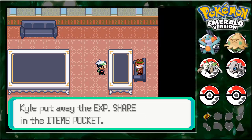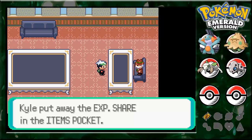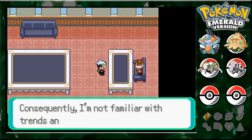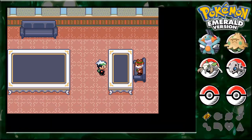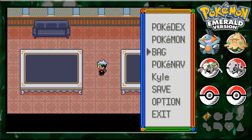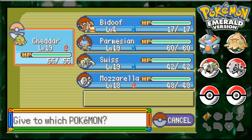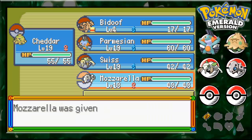Sorry about that. The EXP Share is different in this game than in the remakes. In here, you give it to a Pokemon, it holds it, and it gets experience. In the remakes, though, it gives all of your Pokemon experience, which is a lot more helpful.